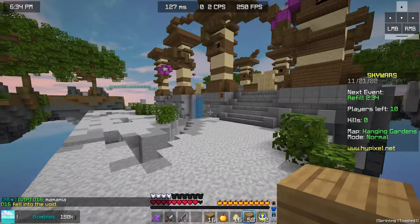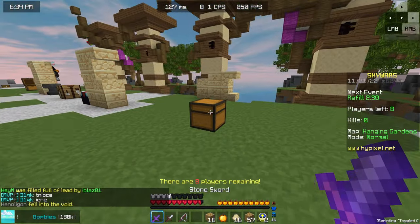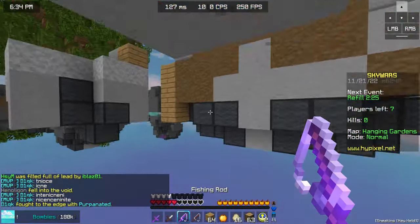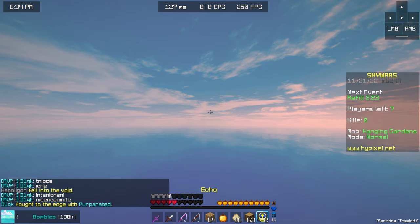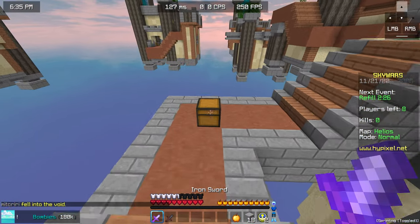That's kinda unfortunate. How about we get a kill? Maybe a kill? Maybe two. Kills would be great. I just got three knockback rods and not a single kill. I remember — I don't have a water bucket. I feel like I've got a really good feeling about this game.